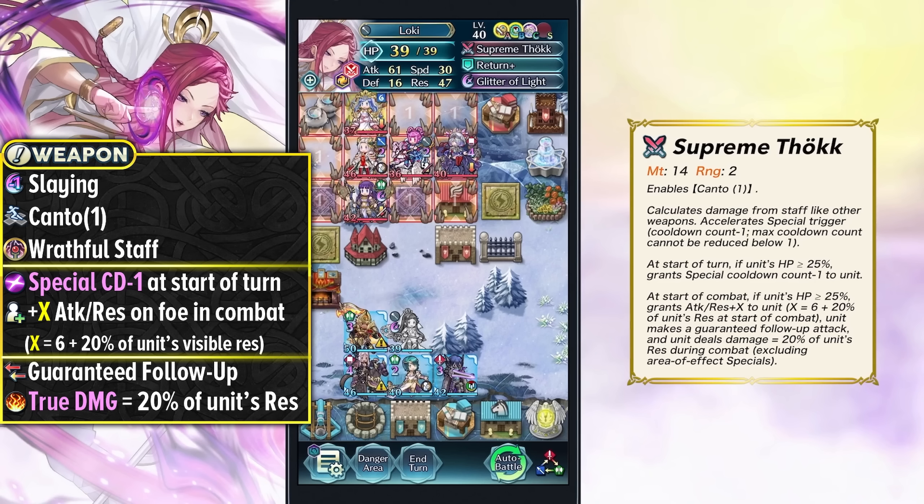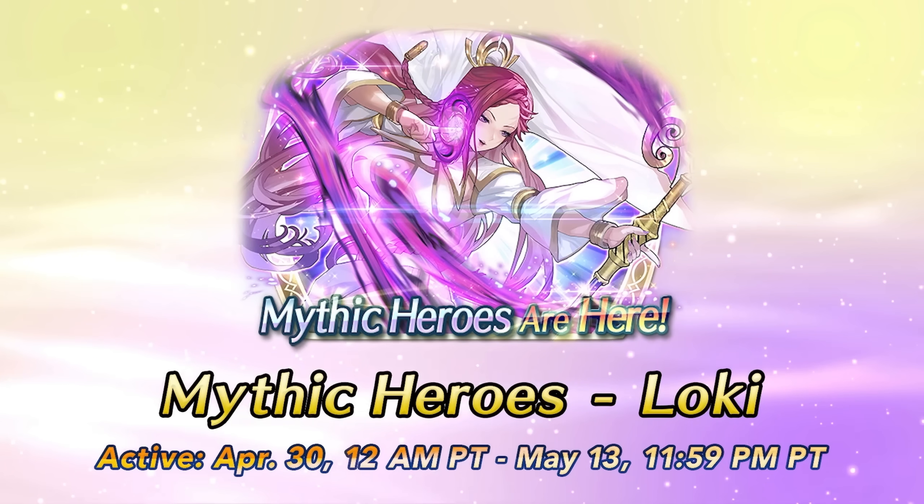Overall Loki is going to function as a really amazing Dark Mythic — in my opinion pretty much the best Dark Mythic, because there's not much competition. She has good synergy with Embla for countering tanks. We'll still be able to play around her since her effects are in 3 rows or 3 columns, but she's going to provide amazing support as a staff flyer. We do have her Mythic banner at the end of this month, and you can expect Nurse Loki.